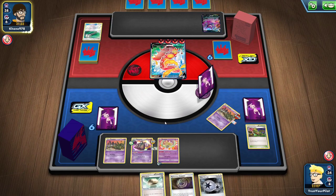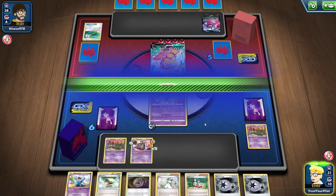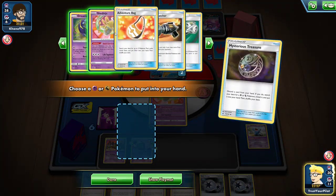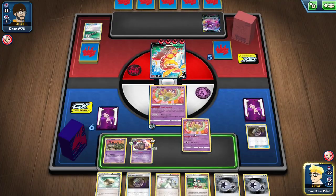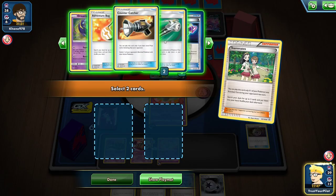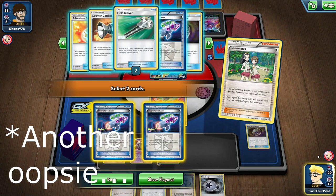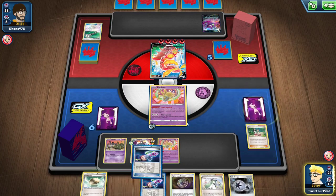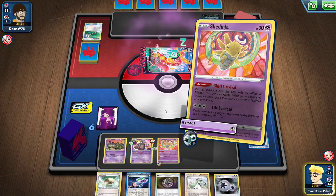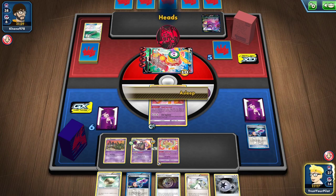This might just be a win again if I get a Hypnotoxic Laser. There's Teammates — perfect, that's pretty much game. There's Mysterious Treasure, so let's go get my other Shedinja. I prized two prizes in this deck. You're going to get screwed by prizes so much — you're going to hate this deck — but then you're going to win and you're going to be like, it's all forgiven. Hypnotoxic, Hypnotoxic. I have a knockout on whatever they put up next turn. I don't have Dimension Valley — are you kidding me? I did it again. I get too ahead of myself. But that would have been a knockout — I would have gone and got Dimension Valley like I should have.